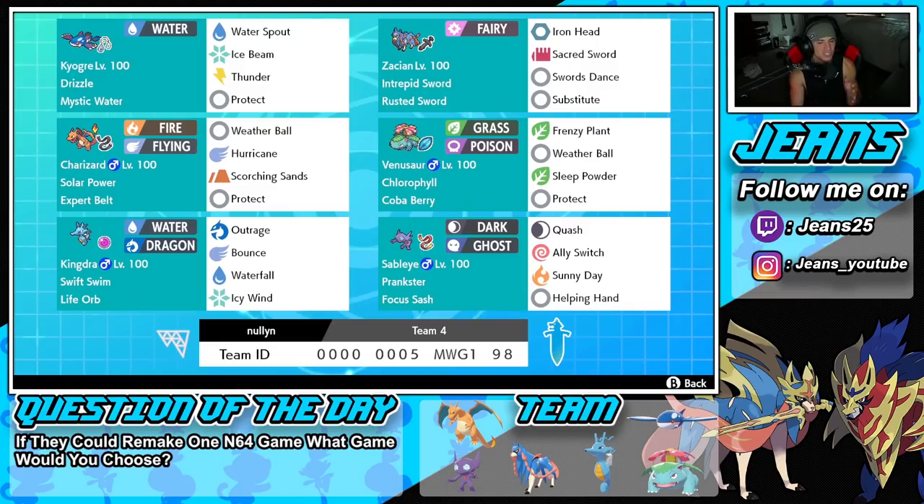This Zacian is a little different — we have a Swords Dance Zacian with Substitute. If we get Swords Dance set up, that could be huge. We're rocking Iron Head, Sacred Sword, Swords Dance, and Substitute for its moveset.